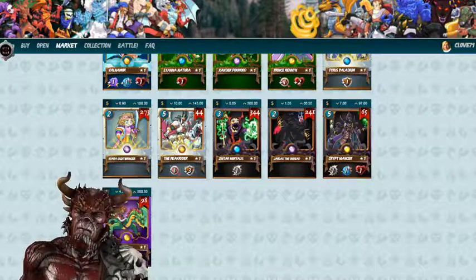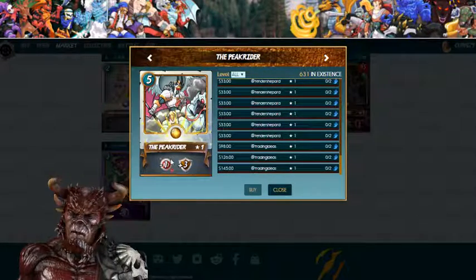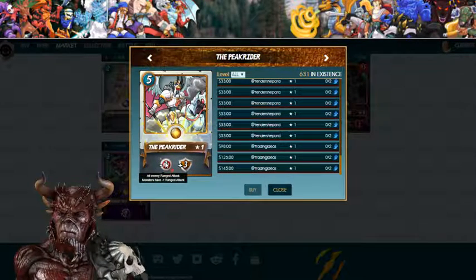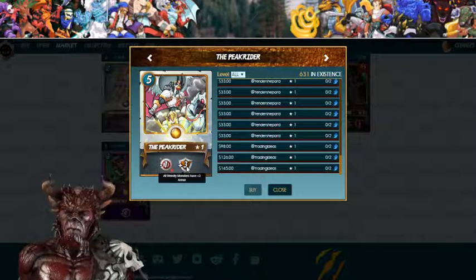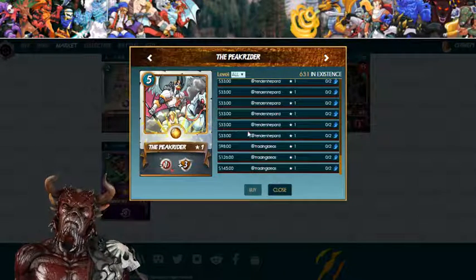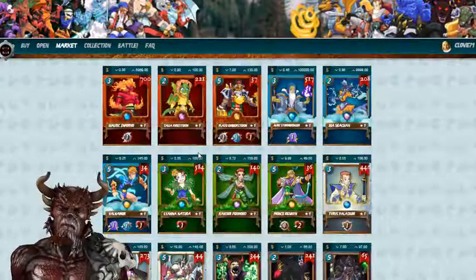I need to get that one. Look at this — the Peak Rider! Ten dollars is the cheapest, all the way up to one hundred forty-five dollars. Five mana, enemy ranged attack minus one, plus three shield armor. Really cool, I like that face. Those are all the new legendary summoner cards.